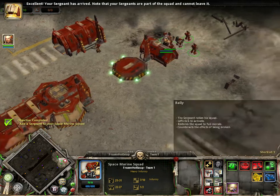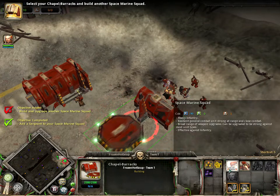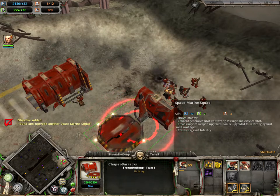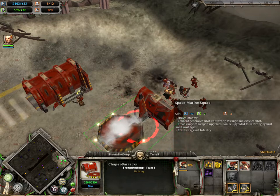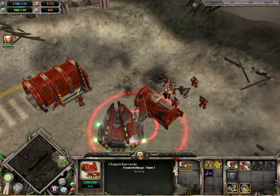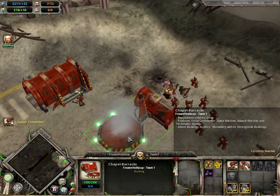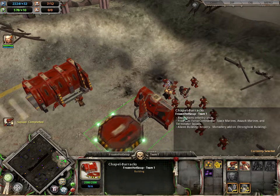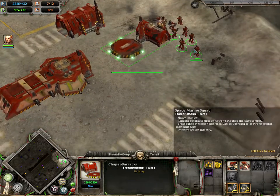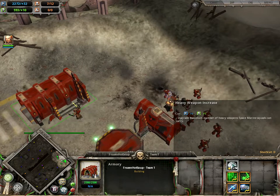Your sergeant has arrived — note that your sergeants are part of the squad and cannot leave it. Select your chapel barracks and build another Space Marine squad. Marine squad deployed.